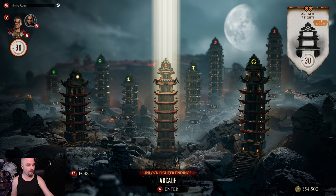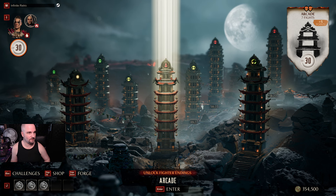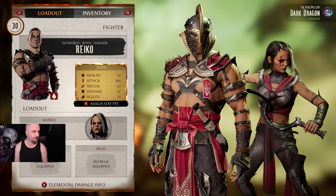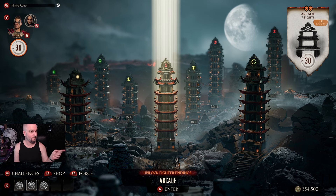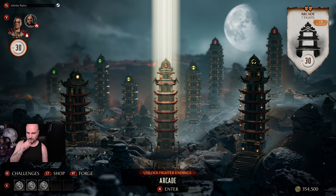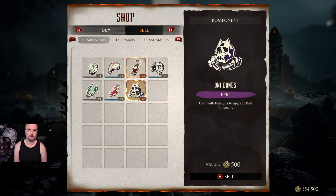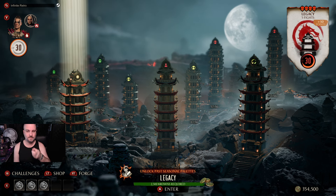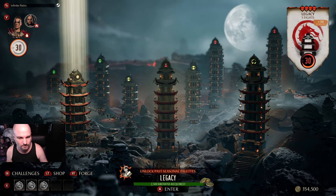You access everything in Towers of Time just like in invasions. You can change your character and put points wherever you want — I always put them in attack, which is why I steamroll everything. I sell all the gear drops I don't want and make bank on currency.